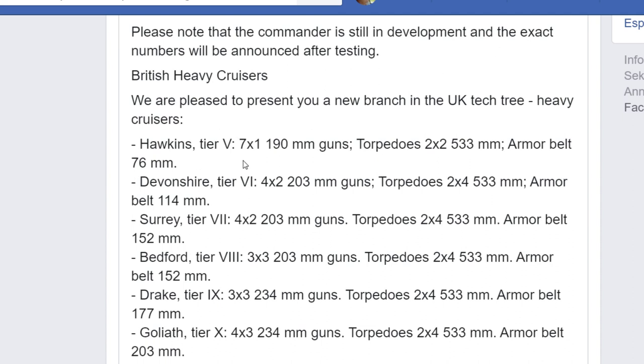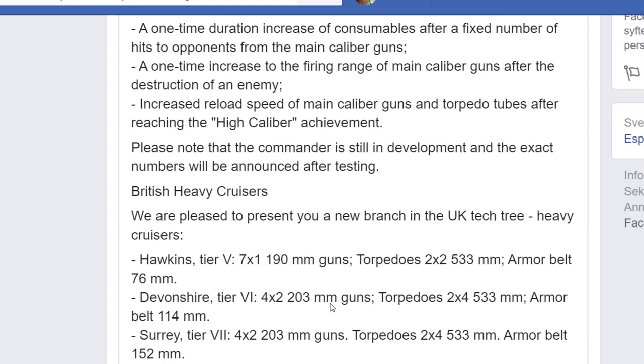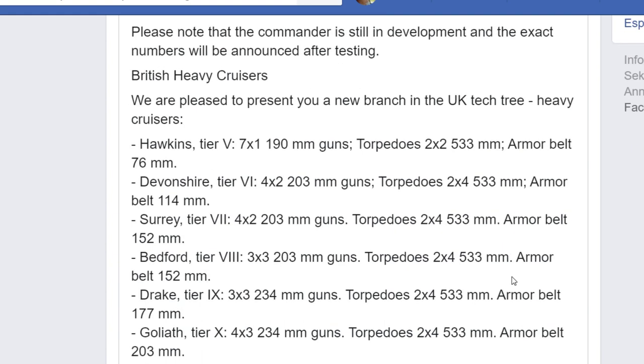For the tier 5, you have 7x1 190-millimeter guns. Something very important — the new heavy cruiser will have HE, but I don't know if tier 5 to tier 8 will have the regeneration heal. They will definitely have good torpedoes: you only have two in each side, 533 millimeters, and an armor belt of 76mm. It's only a tier 5, nothing crazy. Most tier 5 cruisers are very mediocre in armor, besides probably the Japanese ones which are kind of special.